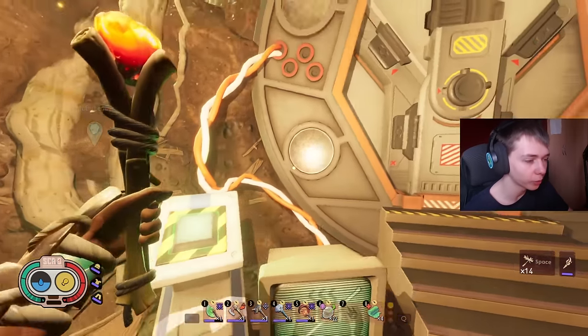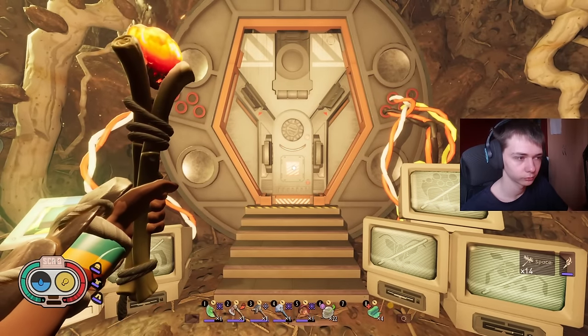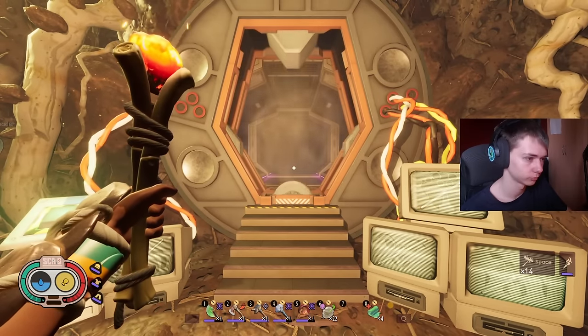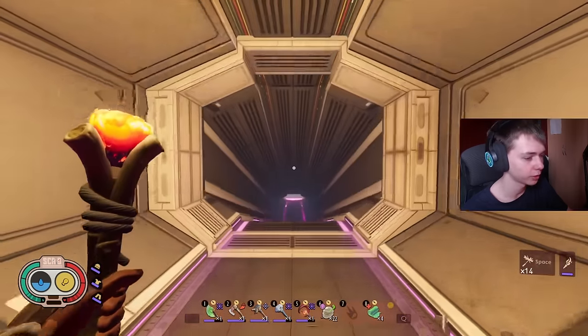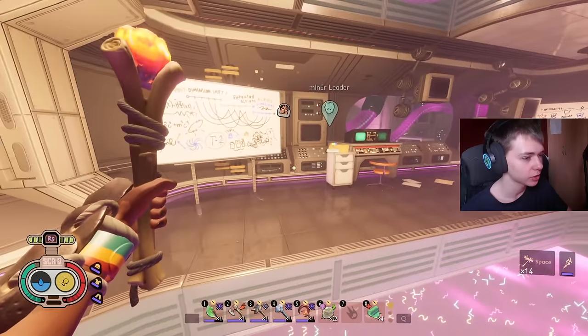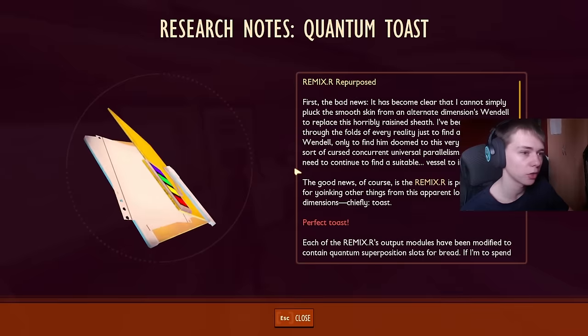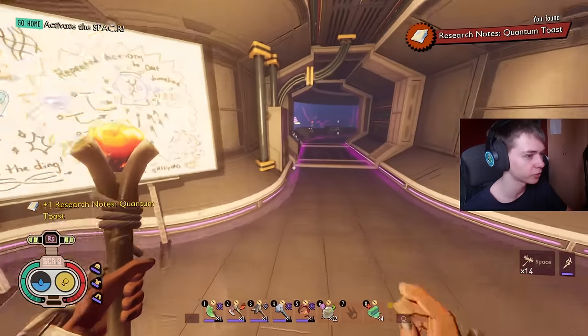Now obviously spoiler warning — I'm going to open the door. Now the door's open, let's go on in. There's already raw science nearby. As you can see this room is pretty cool. There's a file on the left here — make sure you pick that up. If you want to get 100%, that's going to be one of the files you're going to need.